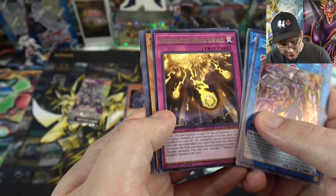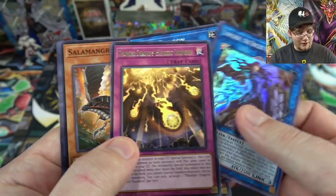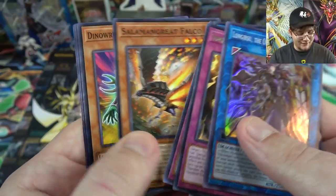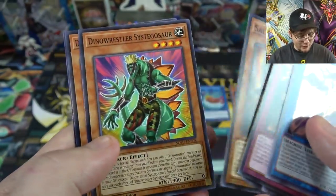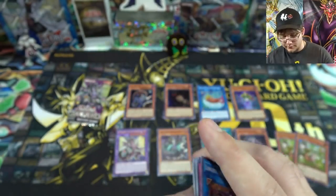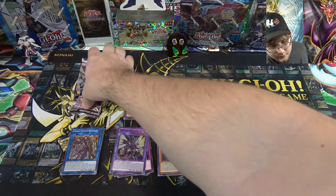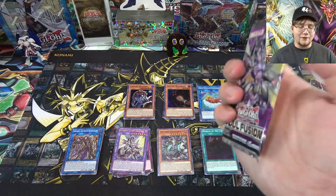Then Thunder Dragon's Hundred Thunders — that's actually the only holo thunder dragon I've seen so far. Also Falco, Stegosaurus Raptor, and another Spiritualist. They're going to be fun to get, but we're down to our last pack.